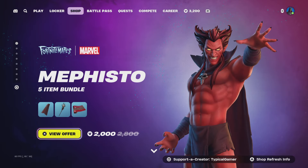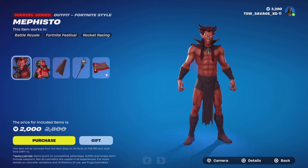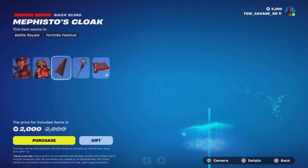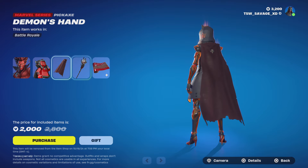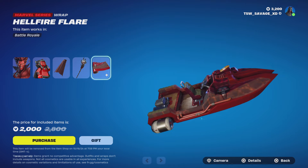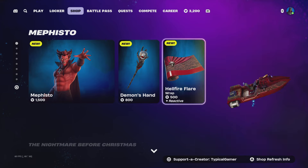With this item shop we get the Mephisto bundle. With this bundle you get the Mephisto skin with no styles, the Mephisto's Cloak back bling with no styles, the Demon's Hand pickaxe with no styles — it looks like a very scary pickaxe — and the Hellfire Flare wrap with no styles as well.